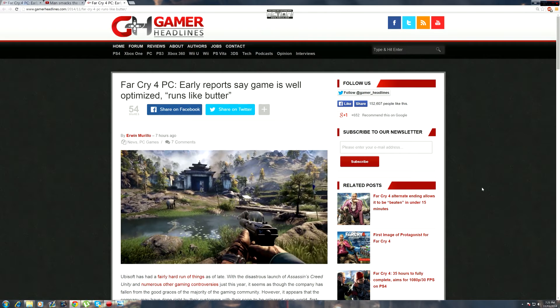Forza Horizon 2 is the only game I want on Xbox and that's not worth buying a console for one game. Far Cry 4 I'm getting for free, by the way - since I bought these GTX 970s I got two codes from Amazon, one per card, and I get to choose between three free games. I'm definitely redeeming one for Far Cry 4 so I'll get that game free on launch.